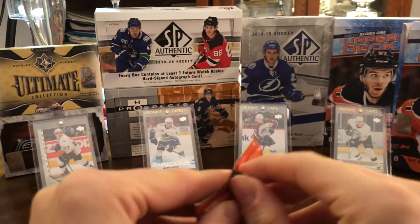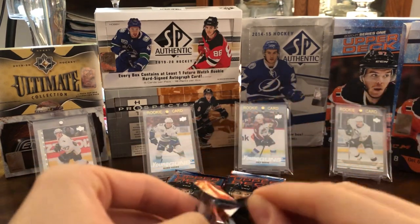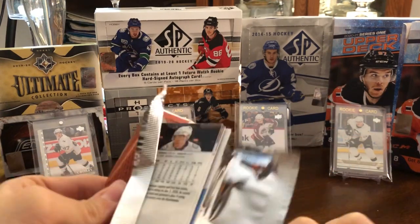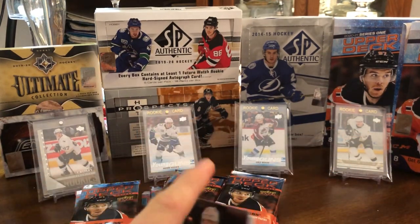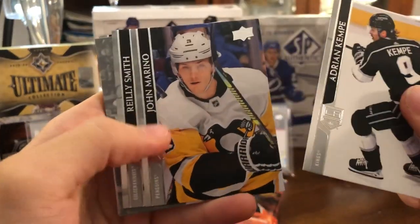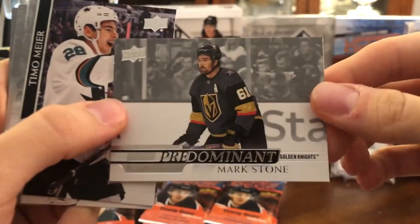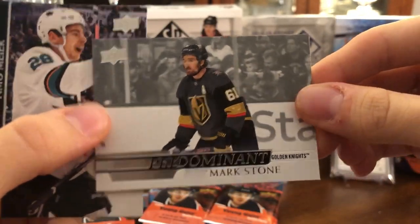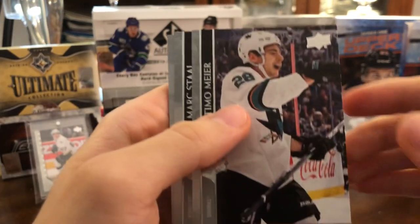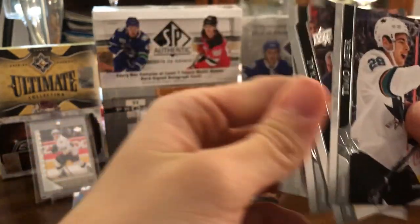Moving along — last pack of the right stack. The packs are also kind of tough to open; the foil is quite thick. We have Adrian Kempe, John Marino, Riley Smith, and one of these Predominant inserts of Mark Stone. Then Timo Meier, Mark Staal, David Pastrnak, and Beau Horvat.